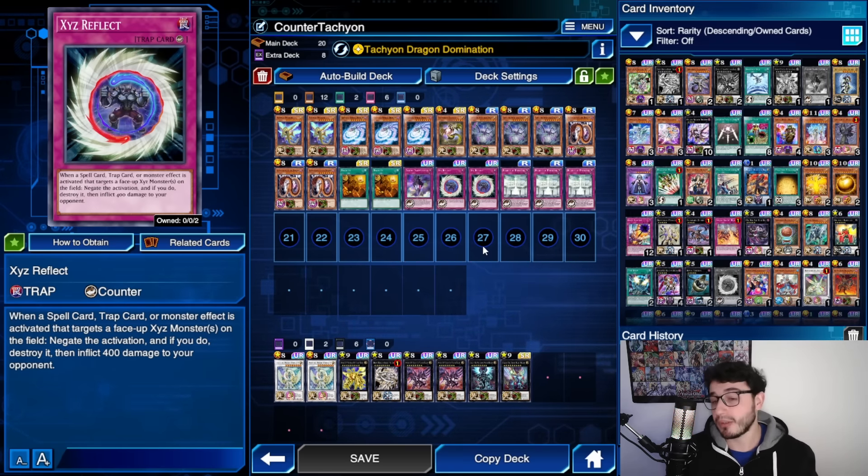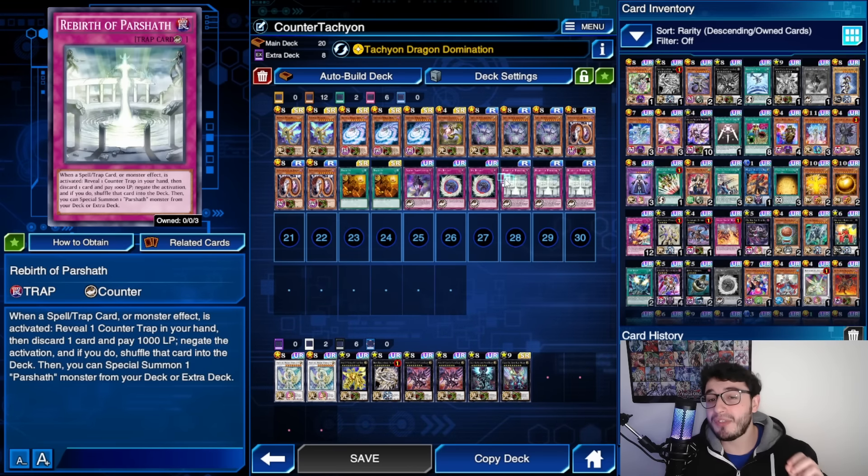This is literally powerful. This version — having access to multiple negations through counter traps going first — is better than the normal one. You're going to see the power of this deck going first. It's literally insane. Tier 0, and it's probably going to stay that way, because it's already everywhere. Imagine this KCup is just going to be meta against Tachyon — it's just it.